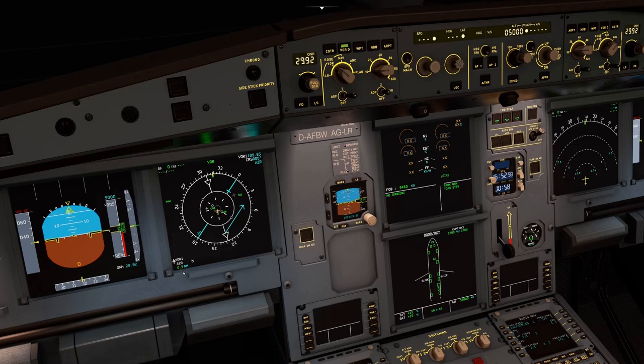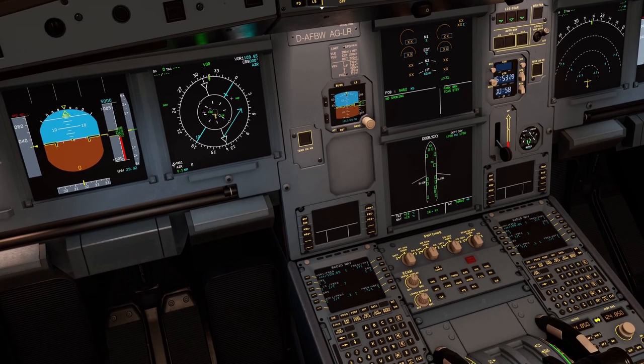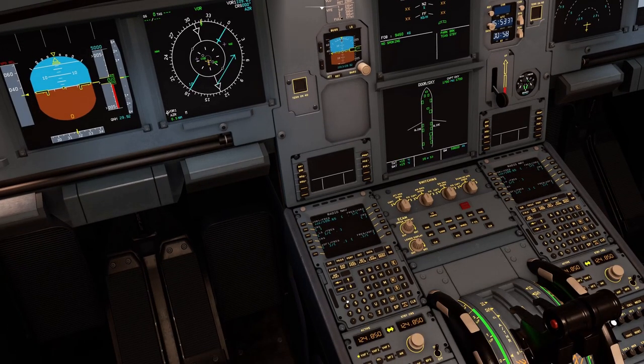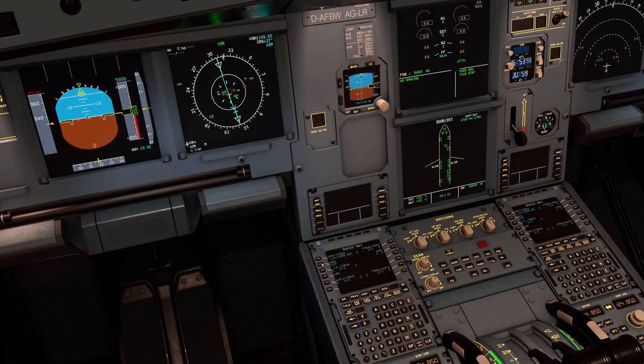Unlike GA aircraft which have a dedicated OBS dial, the Airbus doesn't have a dedicated course dial — you tune the course digitally. At the moment the CDI needle is pointing to about 127 degrees. We type 127 into the scratchpad and transfer it to the course field. There we go — it's now tracking our VOR. The CDI needle is almost centered. That's how course deviation indication works on the A320.